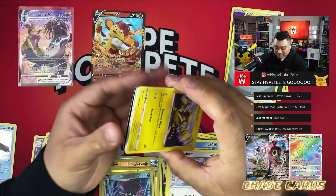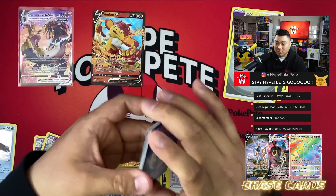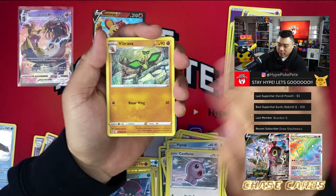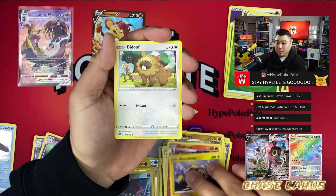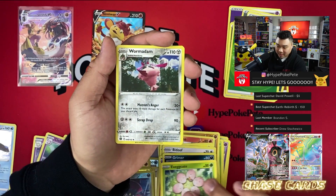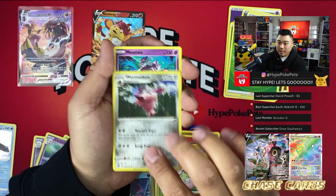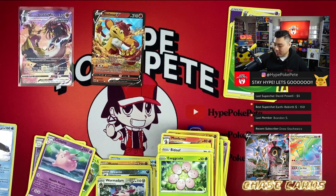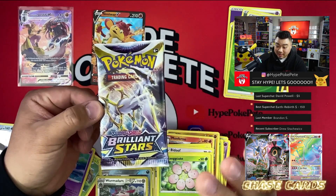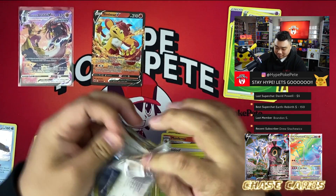These ETBs are killer. Next pack: Monferno, Joltik, Beedrill, Fairy energy, Grimer, Exeggcute, a Tropius reverse, and a Mewtwo! I'll definitely take the Mewtwo — it's not a hit but I'm keeping an entire binder of those Mewtwo hearts. Last pack — hopefully Arceus can hook us up.